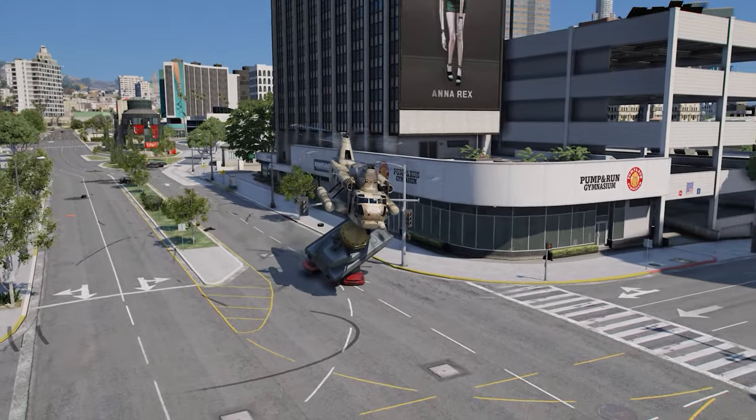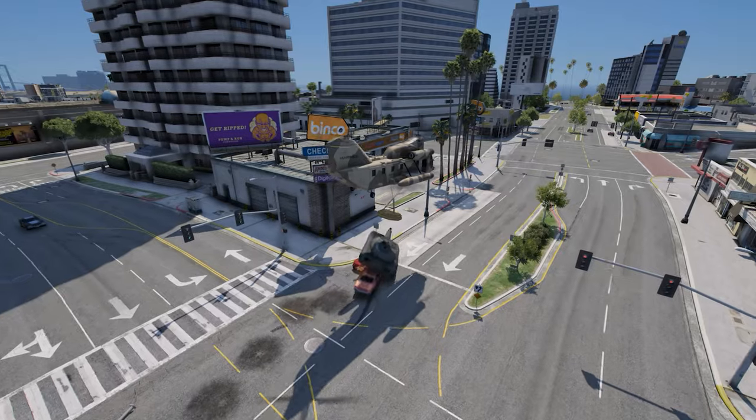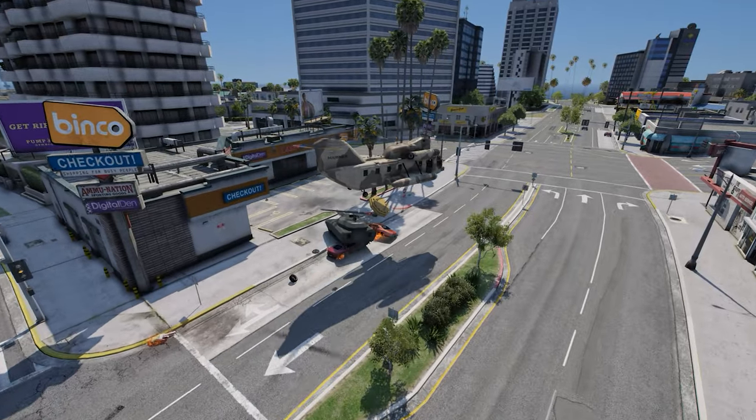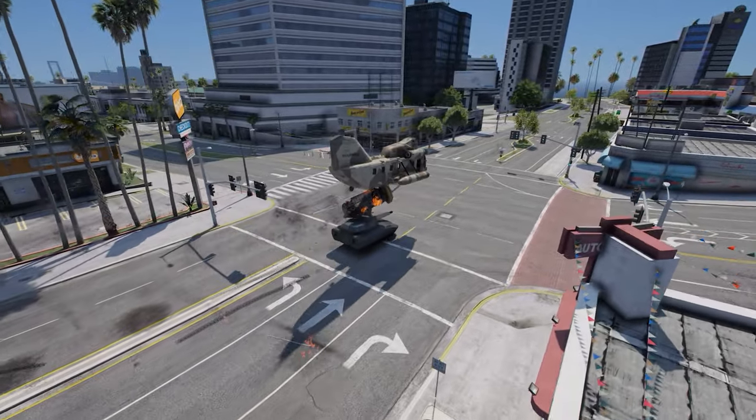Another issue: you can see how I'm picking up this tank, but if it keeps getting dragged like this it's going to end up hitting the Cargo Bob, and then you're going to go flying around everywhere and just crash — which you're going to see once again in a second.